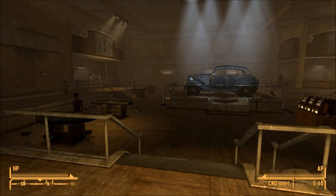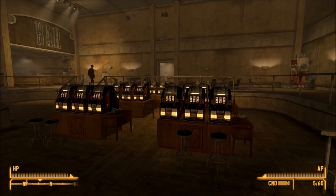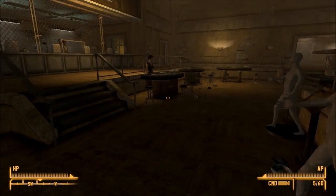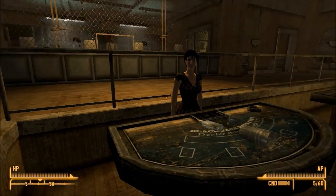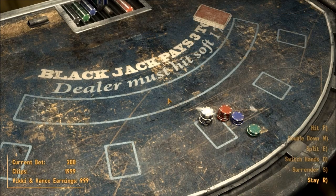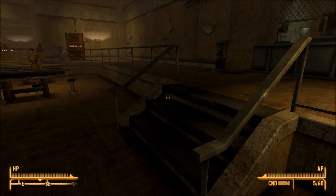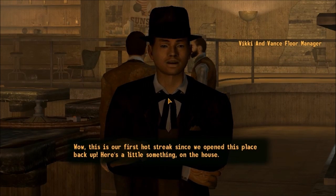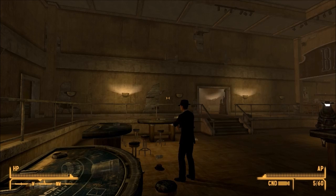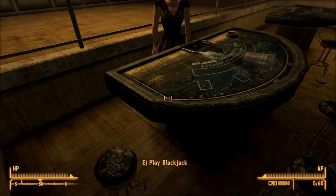Hey, welcome back everybody. We're gonna go gambling today, starting right off in New Vegas. With nine Luck, I can gamble pretty much any machine here and make money instantly, but it's generally fastest to just do blackjack. I'll fill you in once I'm done. Every casino has a limit to how much you can earn — the Vicki and Vance here has a limit of only two thousand five hundred. Every time you hit a quarter, half, or three quarters of the way, you get a complimentary prize — in this case just a couple extra chips.